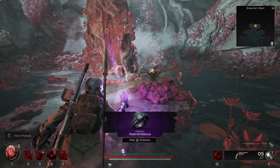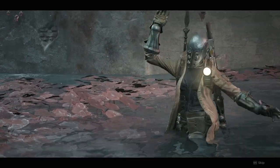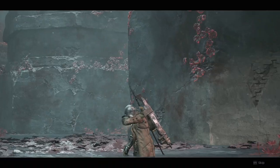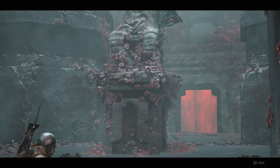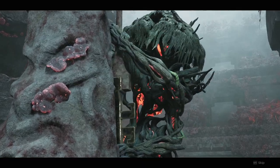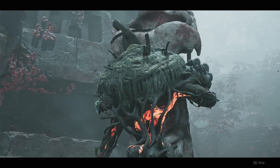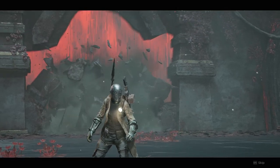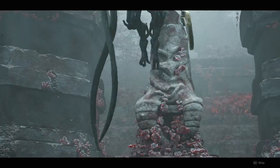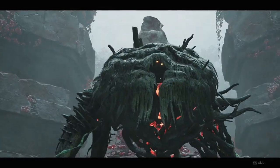This is the Tier of Kula. This is in Keula's Rest and will probably always be here because it seemed like a quest-type item, and when you grab it, it activates a cutscene for a boss.